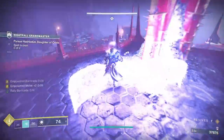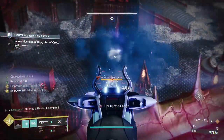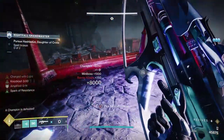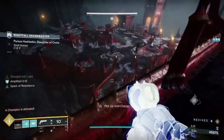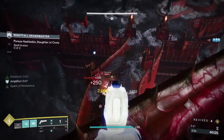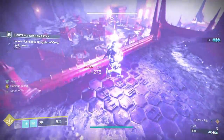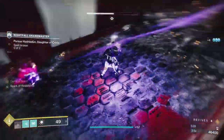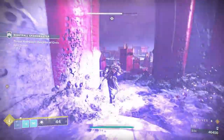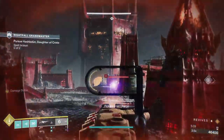What is different about these two waves is the second wave — it doesn't matter which side you do first. The second side is when you get your wave of cursed thrall, those exploder thralls. I'm pretty sure there's six of them. I've killed two of the acolytes, I jumped down, there were two hiding underneath — be very aware of that.